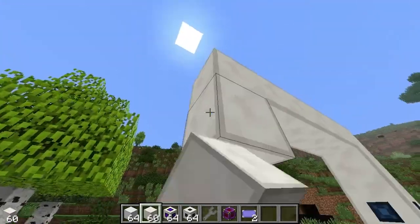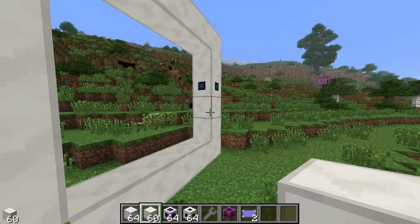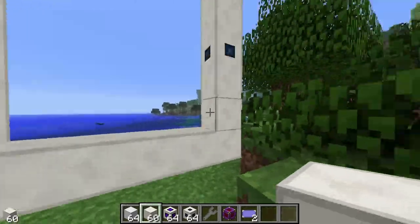I'm going to choose another location and do exactly the same thing there. So now there are two portals, each with a portal controller, a dialing device, and the rest as portal frame blocks.